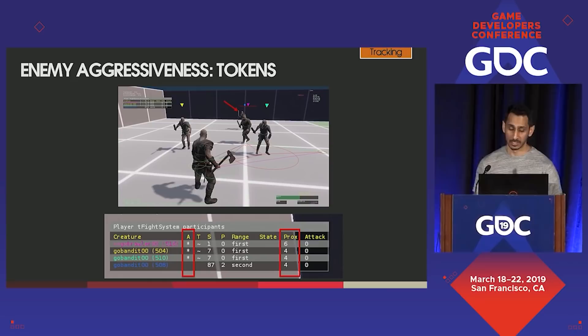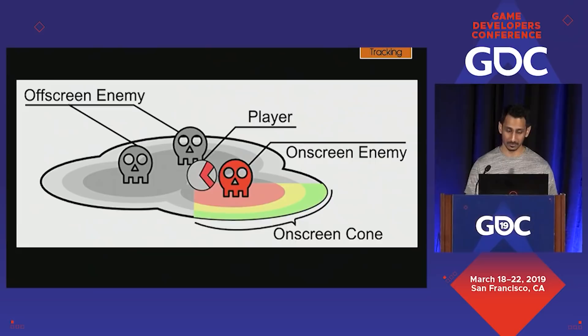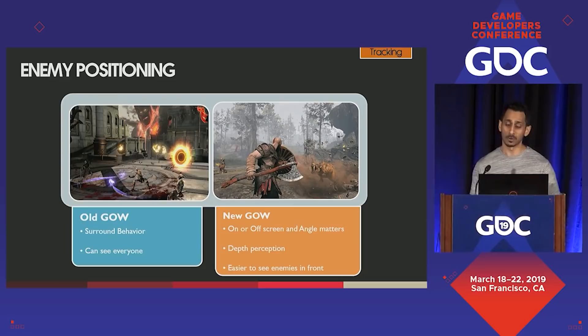Once we know which enemies are aggressive and which are non-aggressive, we have to figure out where they want to be in the fight space. Positioning needed a complete overhaul and was built from the ground up with this new camera in mind. In older God of War games, enemies used their aggressiveness to determine whether they should stand near or far from the player, effectively surrounding Kratos in two circles. There was no notion of nicely spreading enemies out. The pulled-back camera allowed you to see everyone at all times. Now, however, enemies could be on-screen or off-screen, and where they stand relative to your perspective is extremely important. The camera perspective makes depth perception more difficult, and enemies in front obscured those standing behind them.